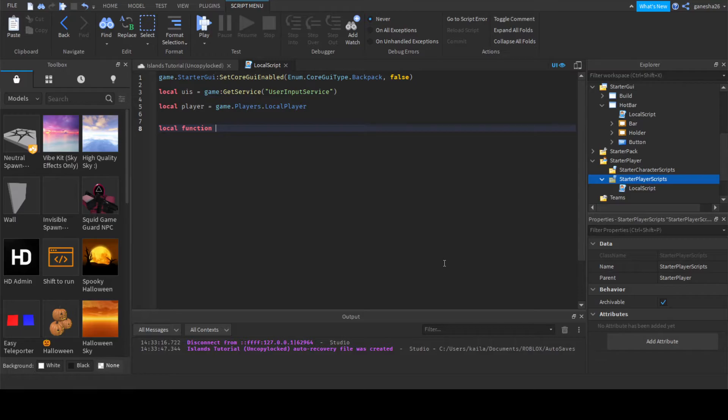So we're going to do local function on input, taking in input — and we're also going to take in the chat because we need the chat to know if he's just typing in the chat. Because we don't want, if I type one in the chat, to equip the first thing. So if the player is chatting, we will end the function because we know that they're not trying to access the toolbar or do anything with their tools.